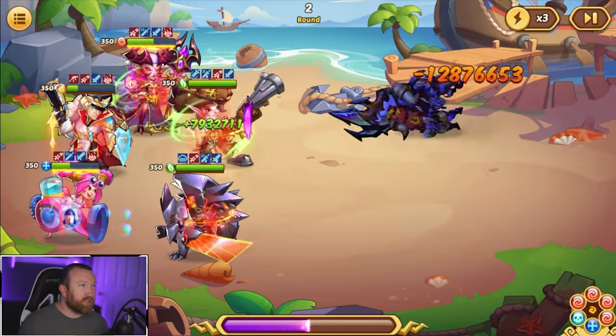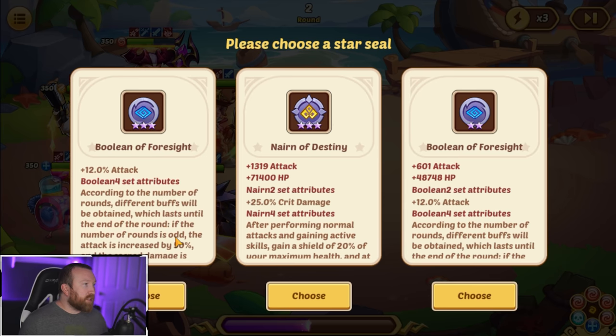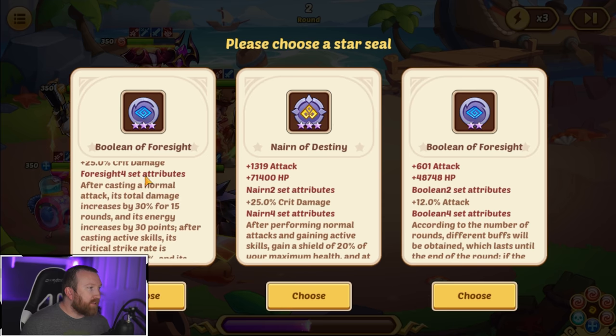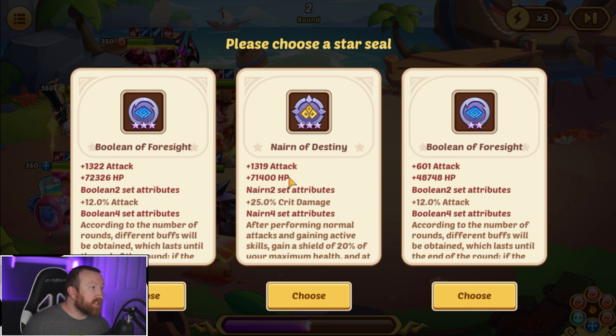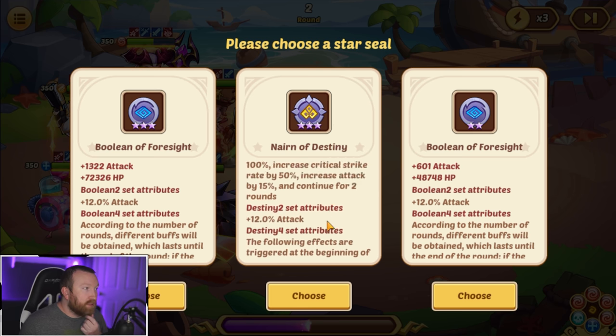I imagine our team heals up after every single combat. You can look at damage meters here. Please choose a Star Seal. So you can see what level they are. Two set attributes — according to the number of rounds, different buffs will be obtained, which lasts until the end of the round. If the number of rounds is odd, the attack is increased by 50. When you get a two set, you get 25% crit damage. When you get a four set, after casting a normal attack, its total damage is increased by 30% for 15 rounds, and its energy is increased by 30.